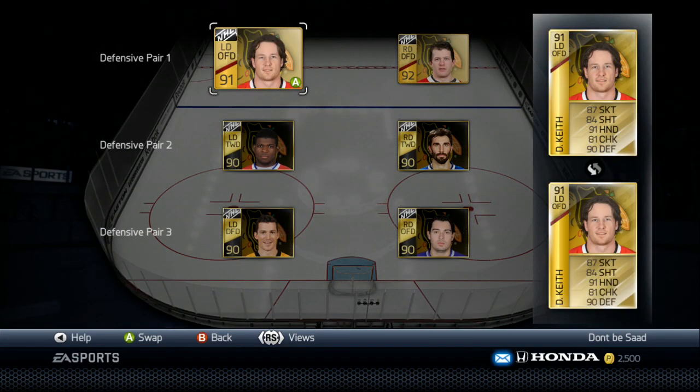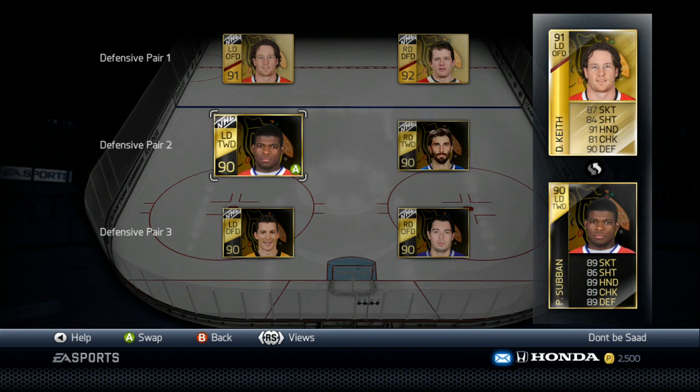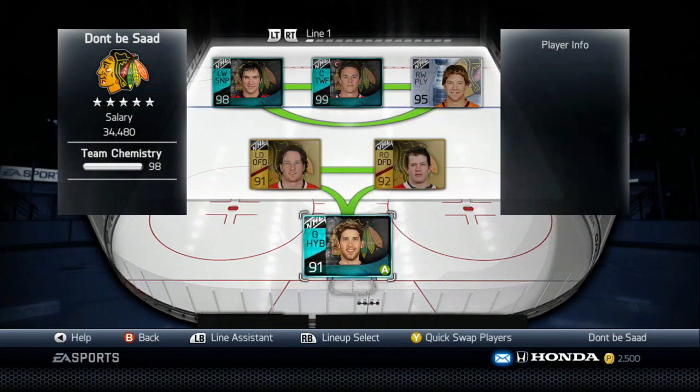My defensive pairings, as you can see: Duncan Keith and Ryan Suter. Jason Garrison, which is an amazing card — best defenseman in the game for me, bar none. He's just amazing offensively and defensively, he can hit like a beast and he's really, really quick. He's paired up with PK Subban. I never really used the Hut Live, but I got the Hut Live in a pack, so I'm like, why not? Really good D-pairing right there. And my third D-pairing is Drew Doughty, Hut Live, and Andrew Ferentz, Hut Live. Obviously I can get a better card than Andrew Ferentz, but they've been doing the job for me. I got into Division 1 with this team, so I've been keeping with them.